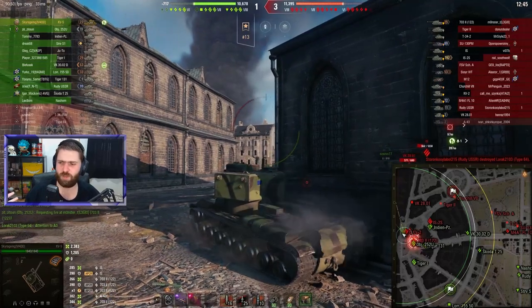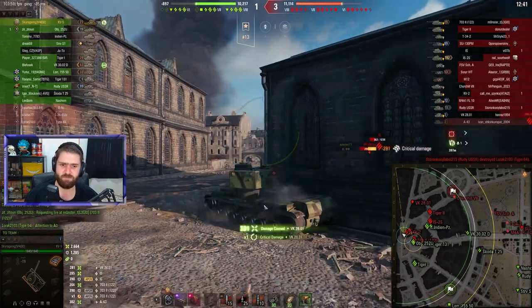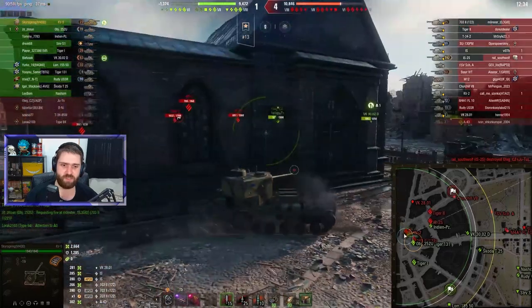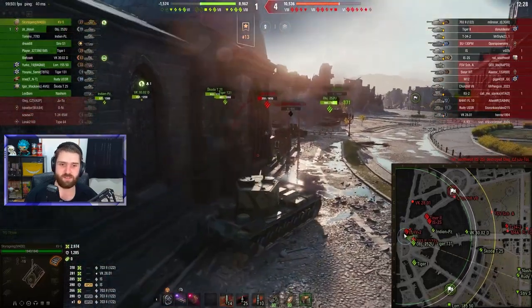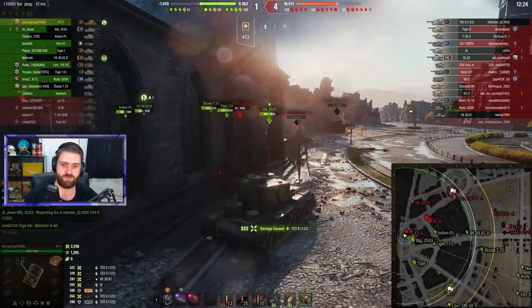But you can actually do reverse side scraping — use the back side and reverse side scrape out of corners to bounce a lot of shells. People will think they're seeing the side and assume it's an easy pen, but nope. They can't actually pen if you reverse side scrape like this, as you can see. The 703-2 is going to struggle going through the side of the vehicle when you reverse side scrape like this.